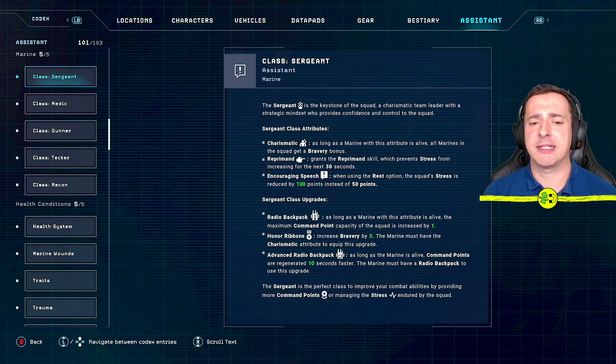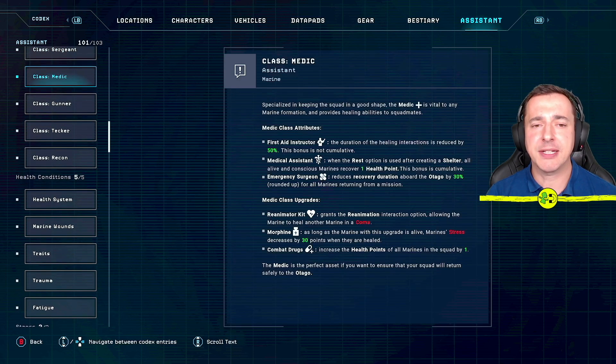There are also sergeant-specific upgrades: the radio backpack increases maximum command point capacity by one; honor ribbons increase bravery by five but require the charismatic attribute; and the advanced radio backpack regenerates command points 10 seconds faster as long as the marine is alive. The sergeant is essential — they improve combat abilities by providing more command points and managing squad stress.